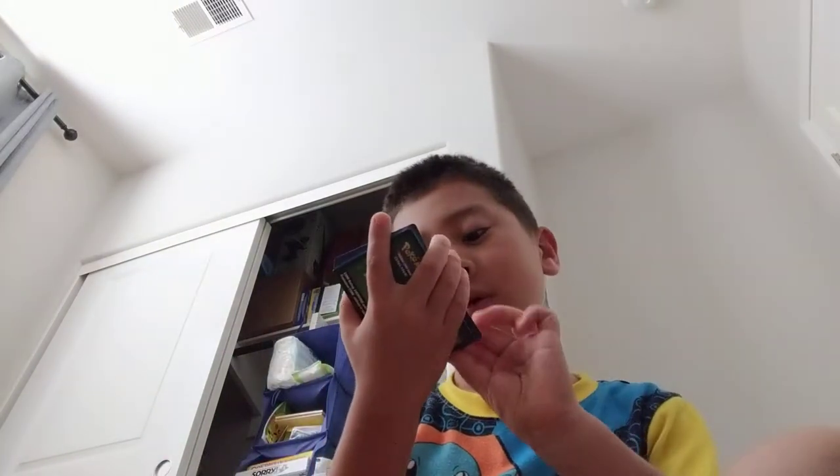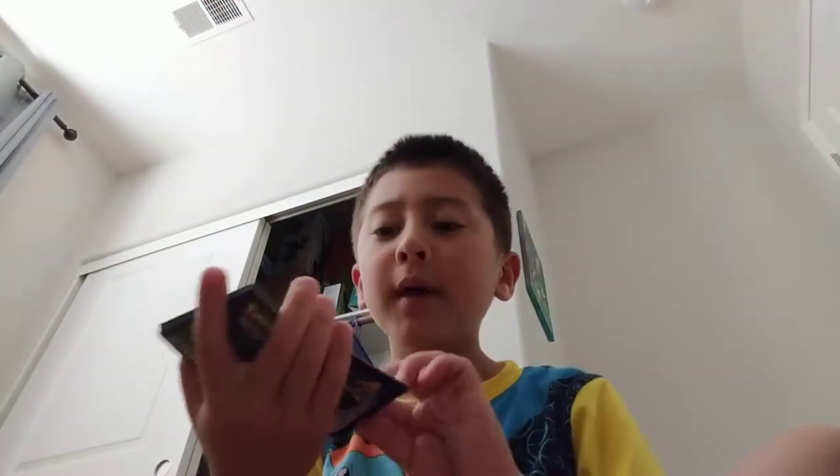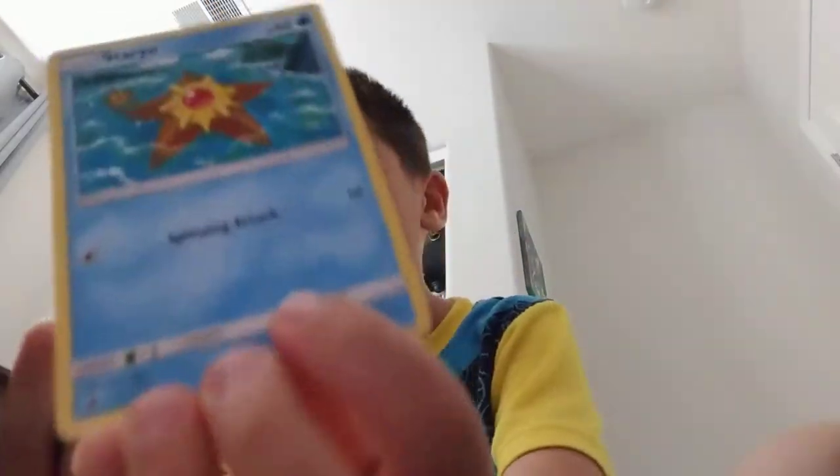And his name is Cursola — it can use Ominous Eyes. And he was another Houndour just like the first one, with Spinning Attack.